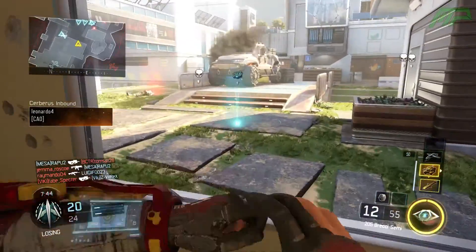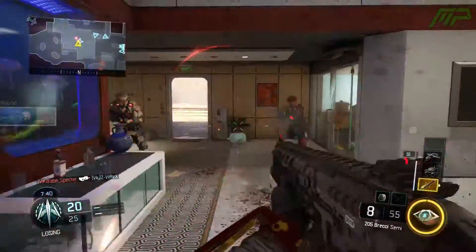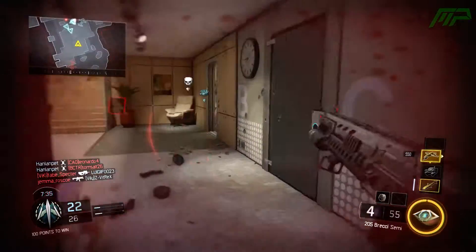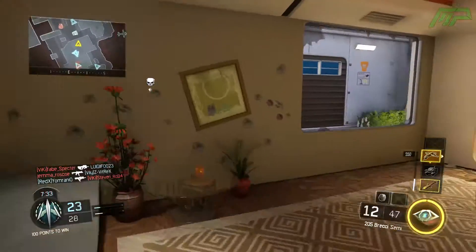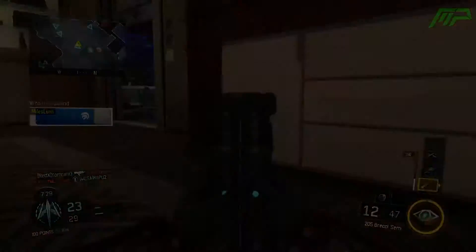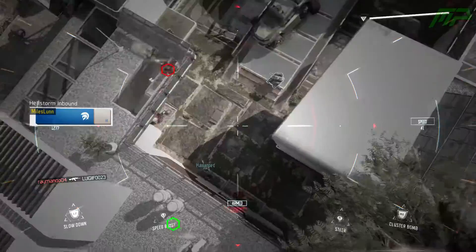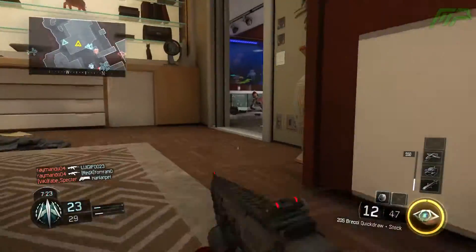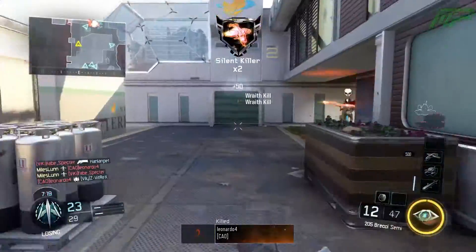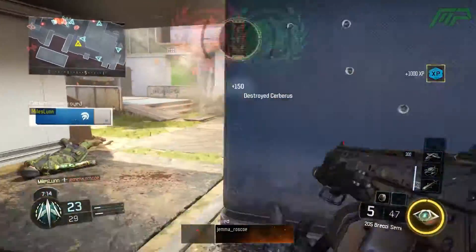Because it isn't fully automatic, to sort of balance that out, they've extended the range on it compared to the Haymaker, which is what makes this one of the best shotguns in the game. It has a fire rate of 187 rounds per minute, which is quite good amongst the shotguns — definitely better than the KRM and the Argus, not as great as the Haymaker which has a fire rate of 300 rounds per minute. You can put on rapid fire, which will increase it by 6.4% to 199 rounds per minute, which is about 3 shots per second, which is pretty decent.